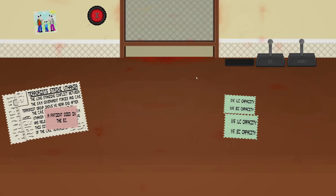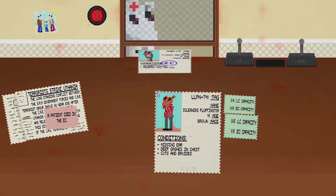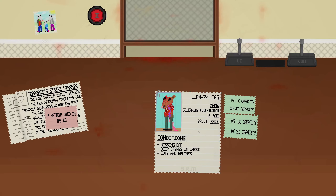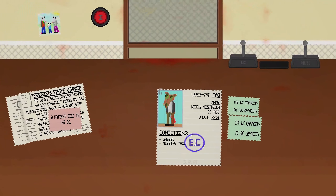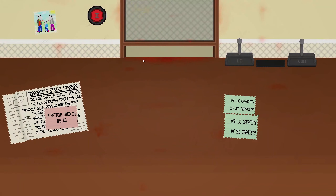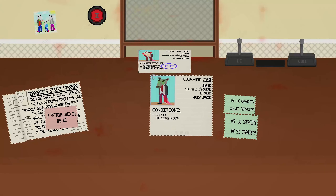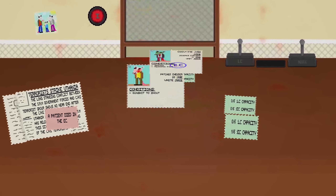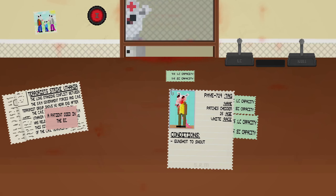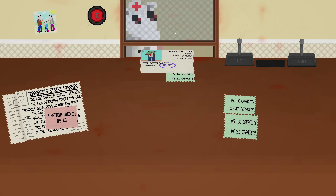It was supposed to be like balancing where you send patients between light care and emergency care, but ultimately the mechanic wasn't very fun. You don't get a lot of choice for where you send patients. As you're learning the game it's just hard to really learn that, and once you realize certain conditions go to certain places — it's just difficult to navigate all of that. So I ended up removing it. Well, I actually kept a more lenient version of the capacities in the final game.